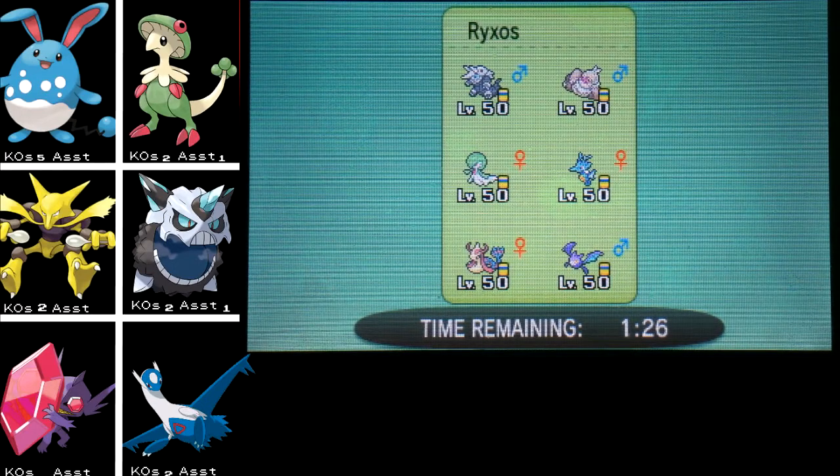He has Crobat, Kingdra, Slaking, and Aggron. As I was talking about, Slaking is not to be underestimated. Interesting that he brought Kingdra — I wonder if it's the Sniper Focus Energy set or if it sets up its own rain to sweep. That's probably a Scarf Gardevoir. If I had to guess, it's probably a Mega Aggron. I don't think he'll bring Aggron because I have Breloom. Breloom handles three of his Pokemon and I can put Kingdra to sleep, although Kingdra has base 80 speed so it might outspeed me.